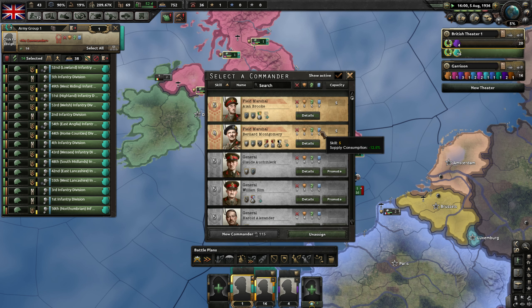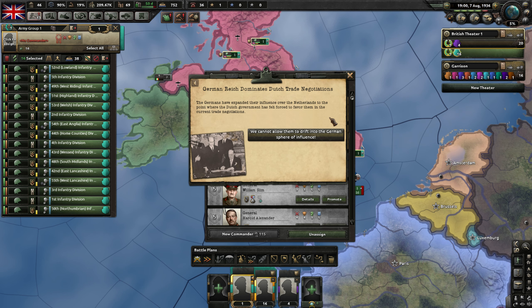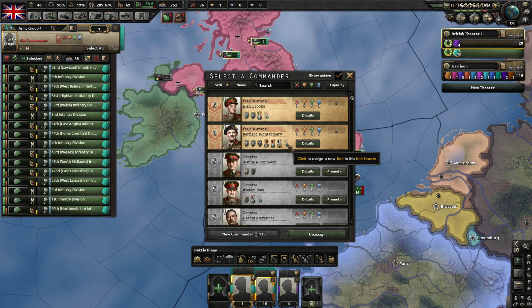German Reich dominate Dutch trade negotiations. The Germans have expanded their influence over the Netherlands to the point where the Dutch government has felt forced to favour them in the current trade negotiations. That's probably not great.